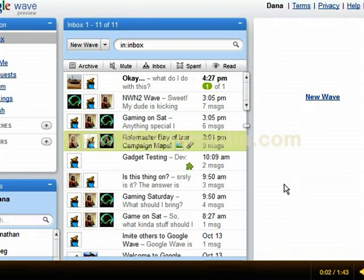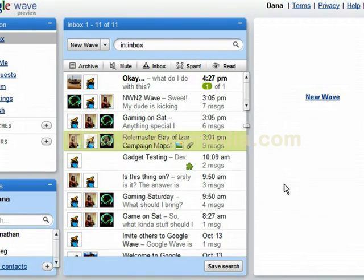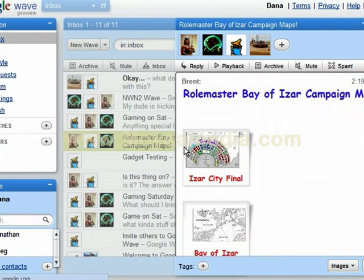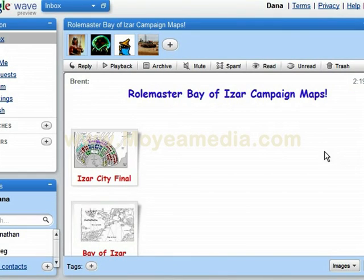Hi, my name is Dana Cordes and I'm the author of the Wave Dice Gadget and I'm here to show you how to use it. Real simple, should be real quick. It can be used for many different things. We're using it in our role playing games. We're trying to use Wave to help us in our administration and running of our games when we can't get together since we all live pretty far apart nowadays.